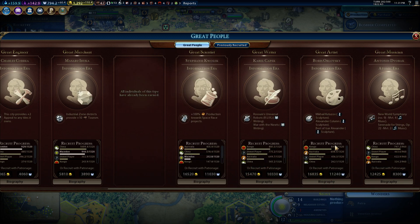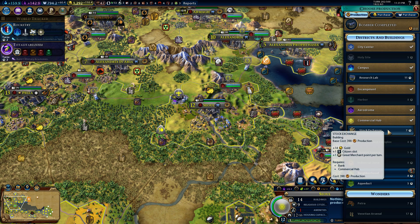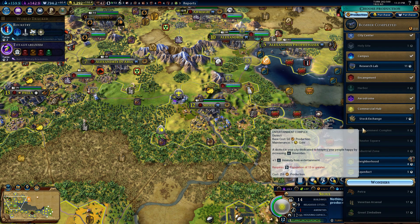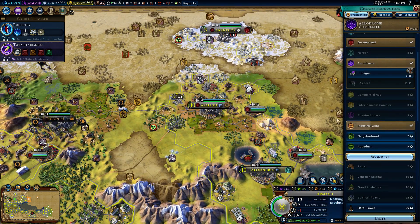Congo seems to be going all for culture. But the engineer is good. We don't really care about this particular engineer, but good to know. We'll probably get this merchant - this merchant is fine too if we go for a culture victory. Do we care about the research lab? Honestly, we're getting most of our science through other means. A stock exchange might be better, but let's get a research lab. I mean, I could just keep building bombers too.